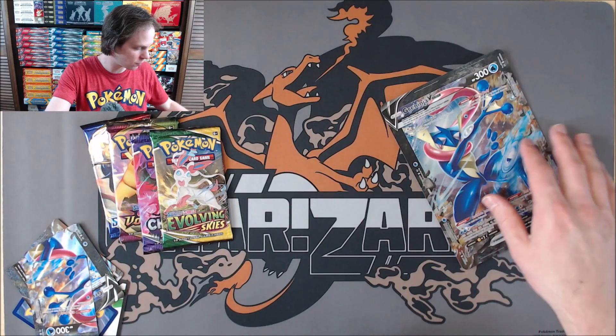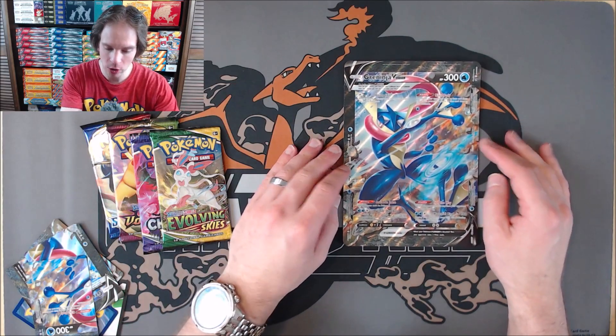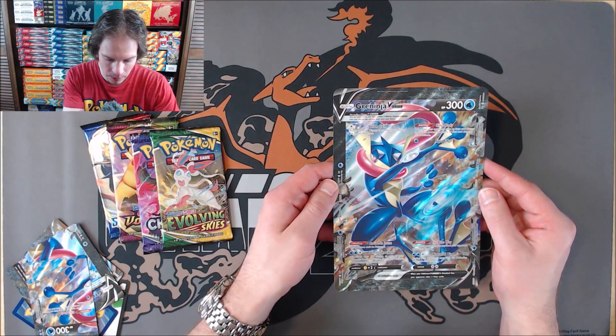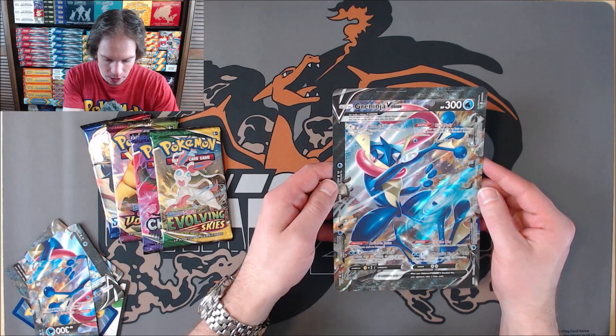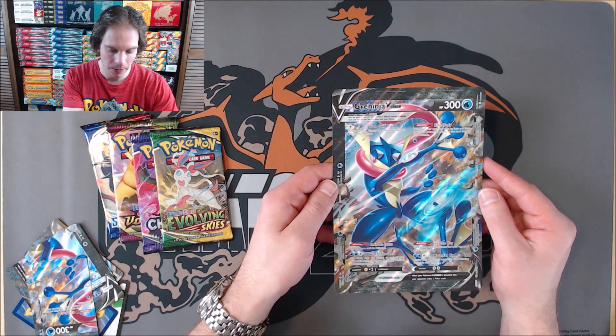Let's take a look at the Oversize card first, just so you can see it a little bit better. Two abilities, actually three abilities on this card. Most damage that it does, Waterfall Bind does 180 damage. Now so far, at least as of recording this video, there's not any main expansions that have the V-Union cards as normal cards.